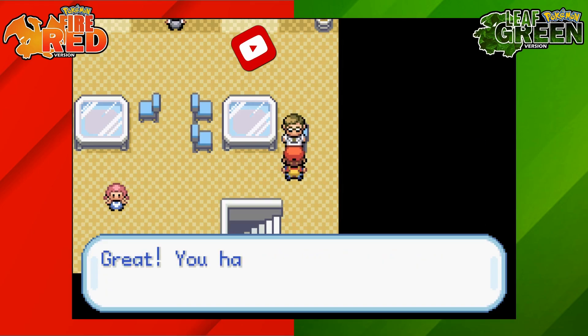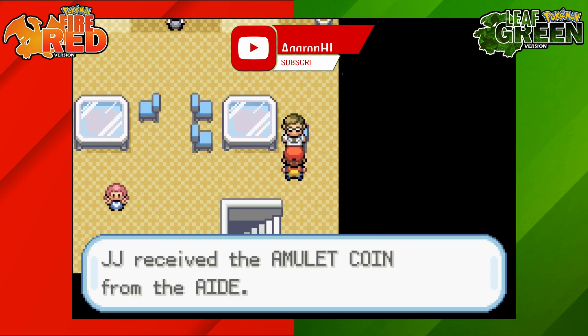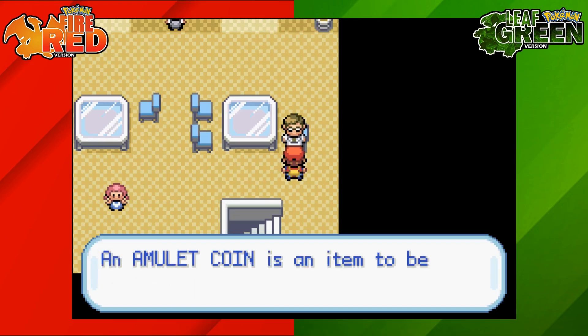You're showing that you've got a Pokedex with at least 40 caught Pokemon and because of that he will give us a gift, and that gift being the Amulet Coin.